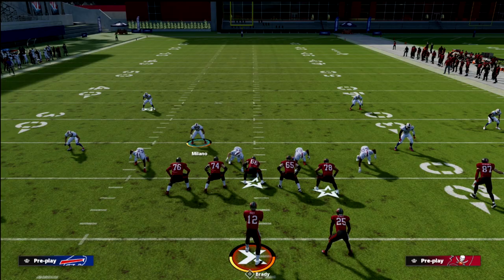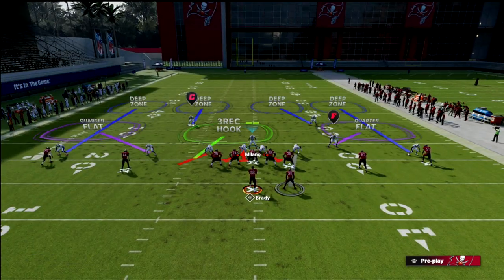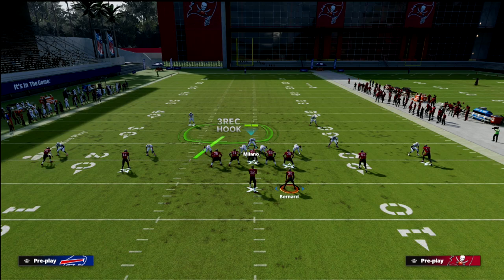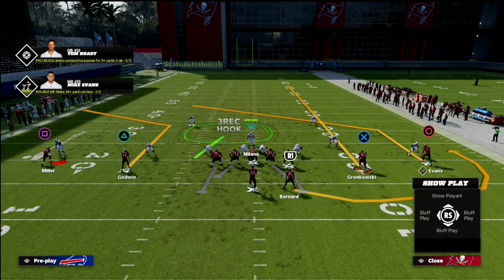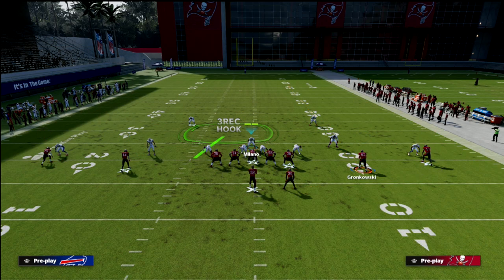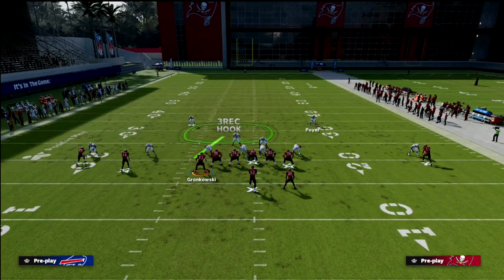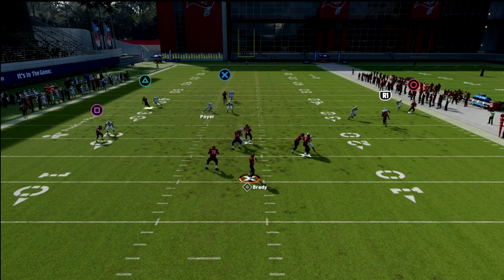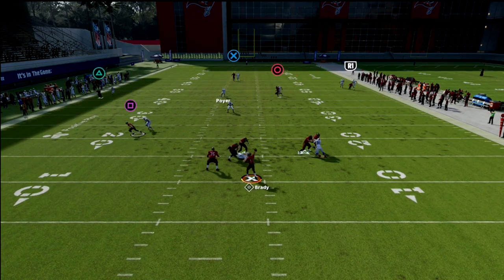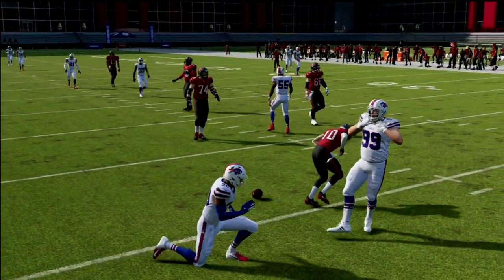One last thing: if they motion the tight end to the opposite side when you're set up this way, and they run a concept with the tight end motioning across, you want to man this guy up on the tight end, click onto the safety, come down into the box, and play this as if it were a trips tight end or trips formation. As you can see, everything is pretty much locked up.